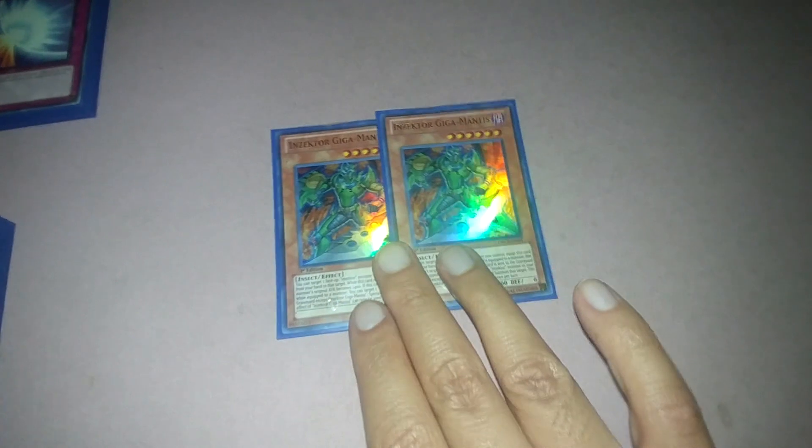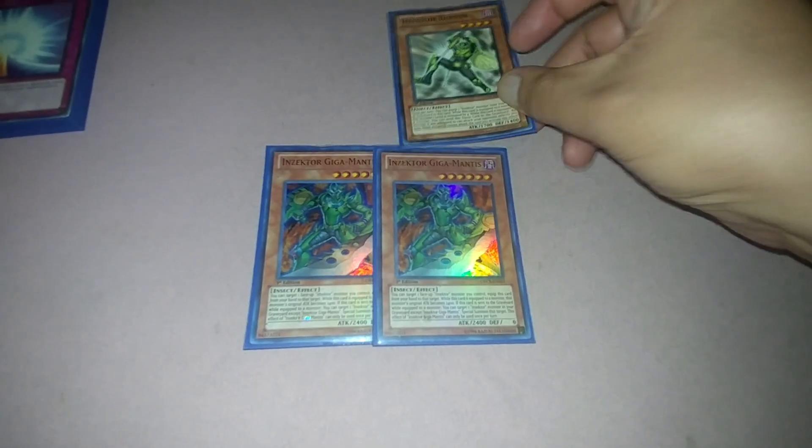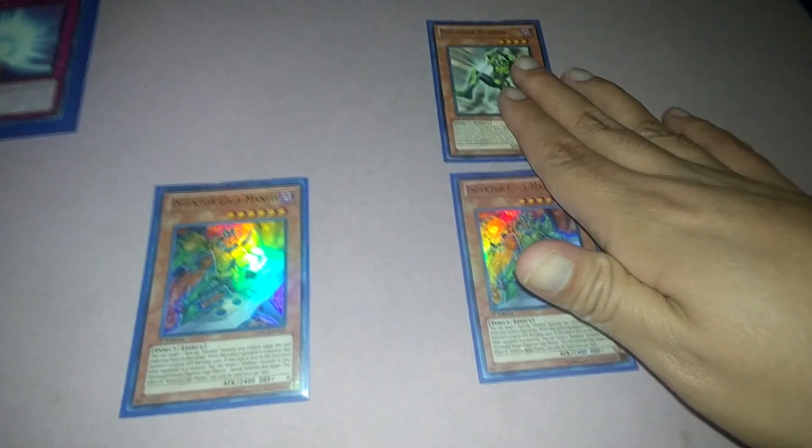Pretty much that's what they do — you're mostly playing cards from your graveyard, helped by the Hornet and the Hopper. Then the Insector Giga Mantis: when you equip this to an Insector, it becomes 2400 attack no matter what. So the Hopper at 1700 becomes 2400. It can also be Special Summoned by the Dragonfly, so you have a good 2400 attacker.